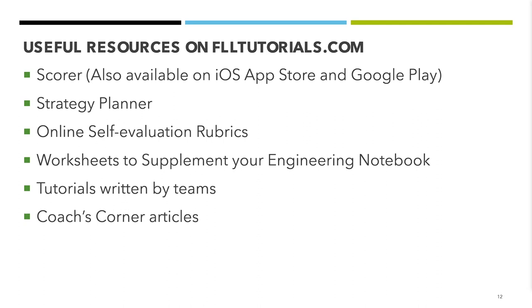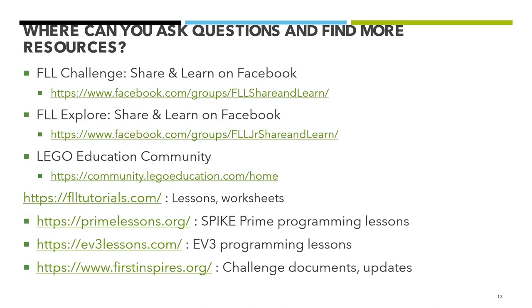The resources we have just talked about — the scorer, strategy planner, rubrics, and worksheets — are all available on flltutorials.com. We also have tutorials written by teams and Coach Kids Corner articles on FLLTutorials, free to use for all teams. If you have any questions, you can always check out the FLL Challenge and FLLTutorials share and learn pages on Facebook. If you're a coach, we also recommend taking a look at the Lego Education Community Group. We also run primelessons.org and ev3lessons.com so that you can learn about Spike Prime and EV3 programming. Always take a look at firstinspires.org for all the challenge documents and stay tuned for updates.